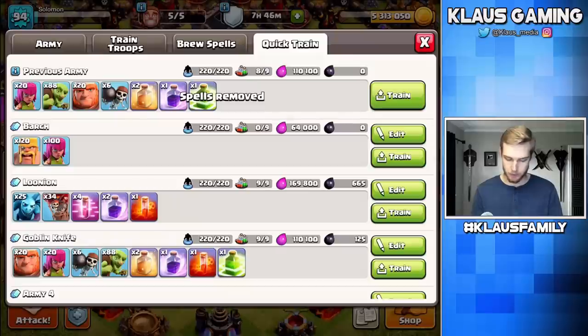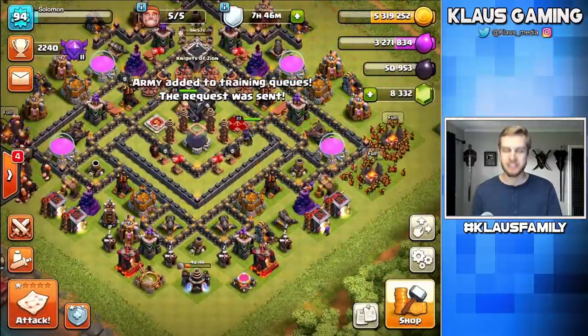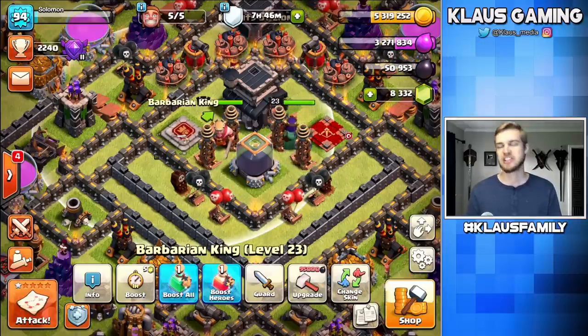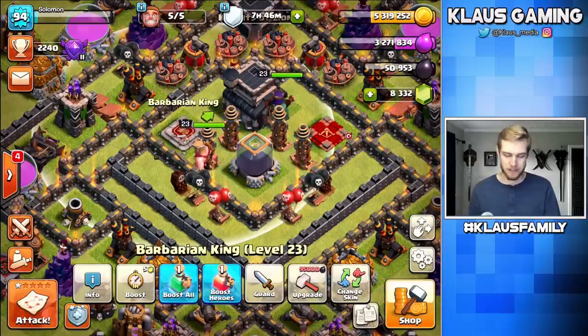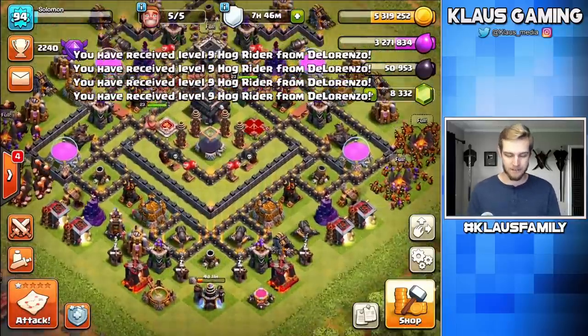Now, hold on — get the goblin knife, get the request. We're currently sitting on 50,000 dark elixir and I'm going to need 95,000 dark elixir. That means I actually — officially — I need 94,000. That's going to be doable. If you didn't see the title or the thumbnail, then why did you even click the video? But seriously, we got some good stuff coming here very, very soon.